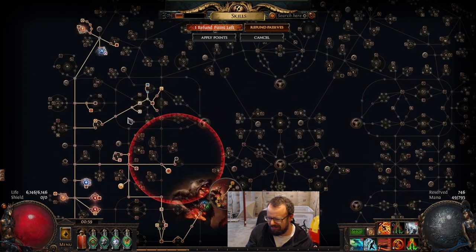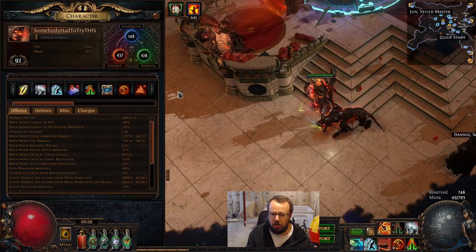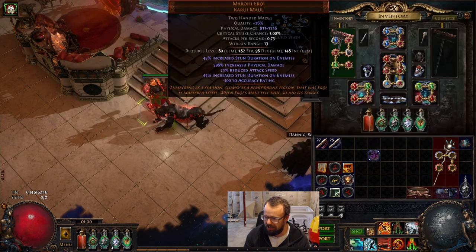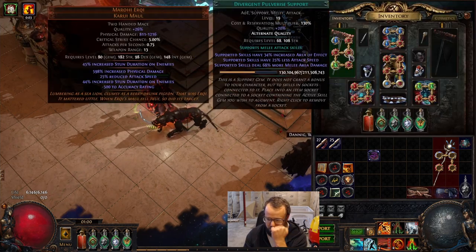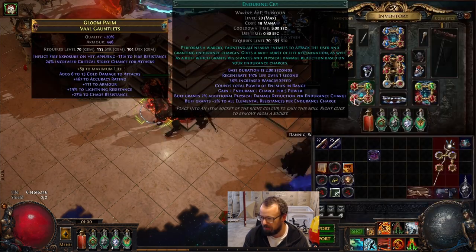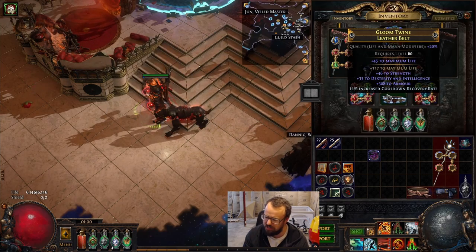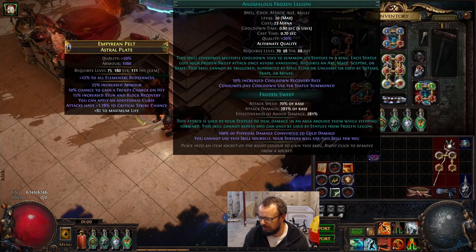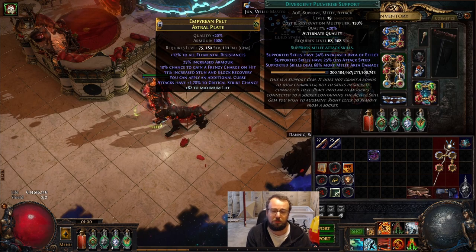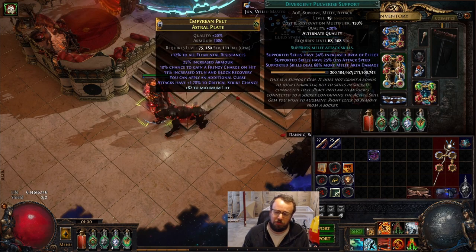We mainly swapped to Avatar of Fire, and this is the tree we have currently at level 92 — I'll continue to fine-tune it. We eventually want to get a 6-link for our clear skill; sometimes we don't one-shot packs, and that will be fixed by getting a 6-link for Shockwave Totem. We'll drop the duration support and probably swap Frostlink for a 6-link damage setup. Our links are still mostly unawakened gems, but we did splurge and got Divergent Pulverize — a big improvement for the build, roughly 16-17% more damage.